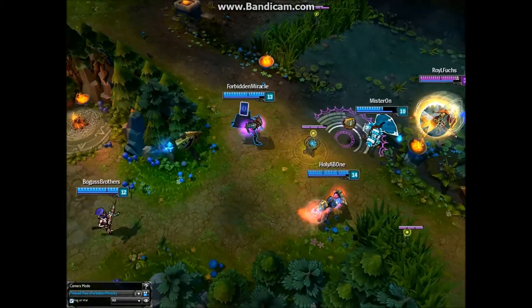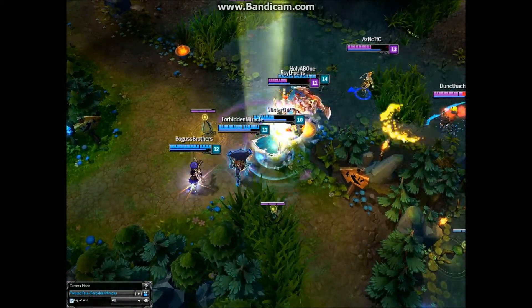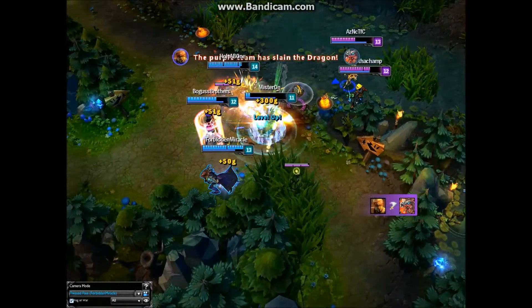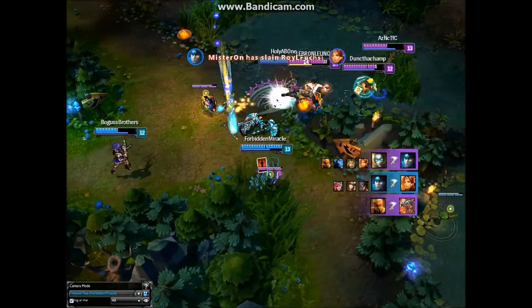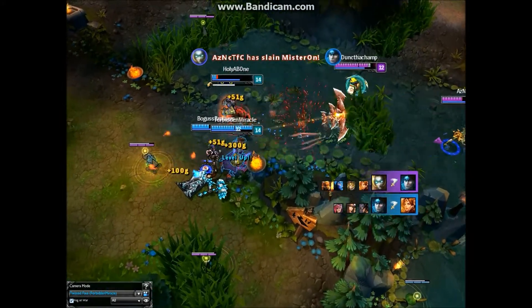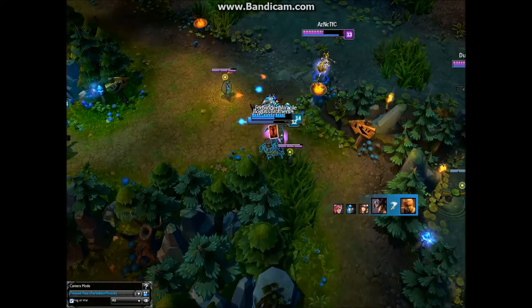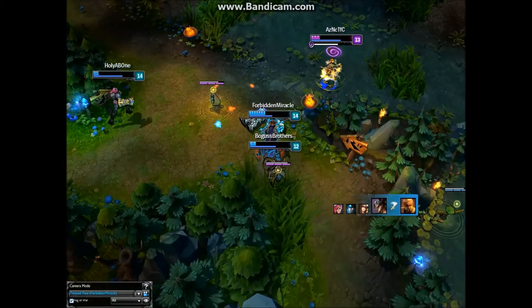During a team fight you must be patient and deal as much damage as possible while taking the least amount of damage from your opponents' key spells. You do not want to be standing and auto-attacking Leona after you have used your Wild Cards and Pick a Card. The reason is that you want to be separated from your teammates in order to dodge key lethal AoE spells such as Ezreal's ultimate and Leona's ultimate.